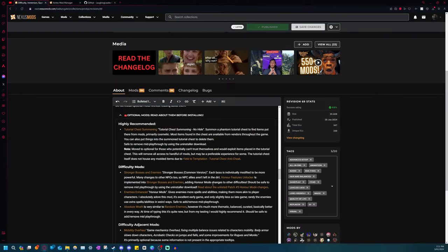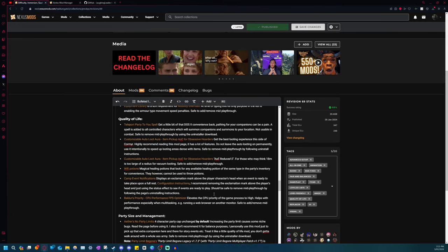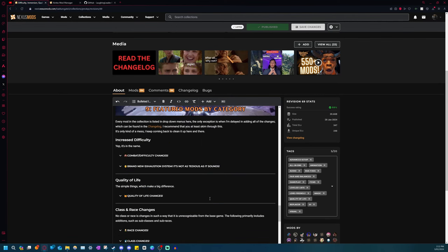Definitely read about optional mods before installing them. Please do that, because a lot of these come with caveats or they're not intuitive. And here's the rest of the mods - they're all down here so you can go through and see what's what. If you just wanted to skim the list and don't actually want to install the whole thing, there's that.